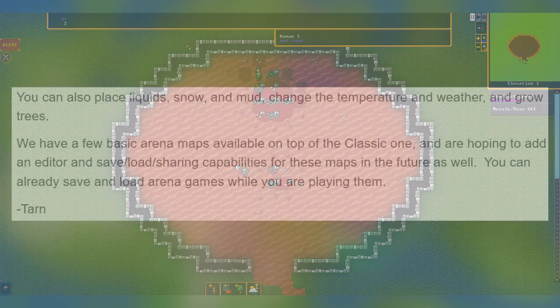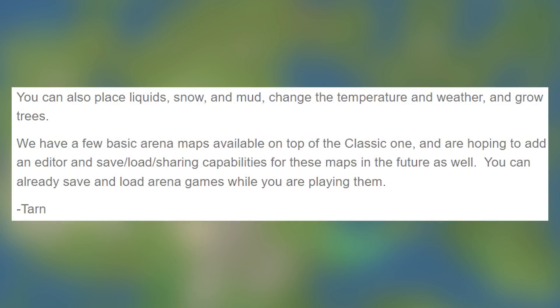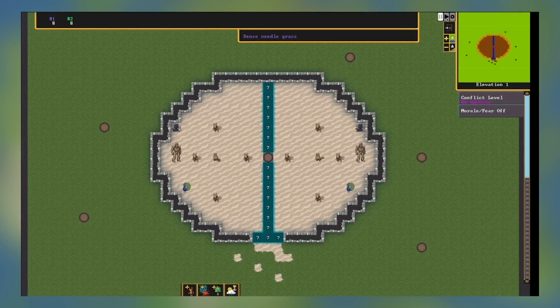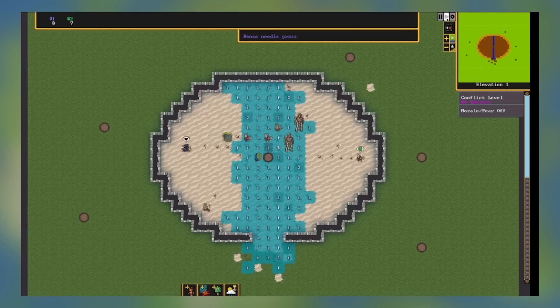You can also place liquids, snow, and mud, change the temperature and weather, and grow trees. We have a few basic Arena maps available on top of the classic one, and are hoping to add an editor and save, load, and sharing capabilities for these maps in the future as well. You can already save and load Arena games while you are playing them. On screen I'm going to show a couple of screenshots as well as the actual visuals from a GIF that Kitfox included as part of the tweet for the announcement of Arena.